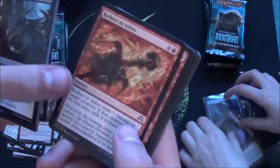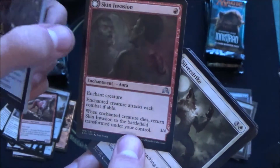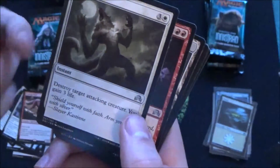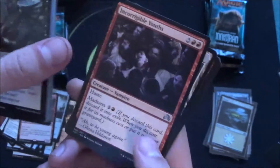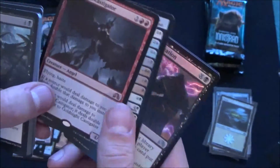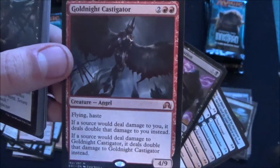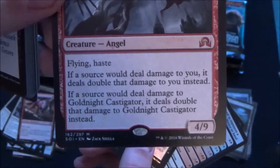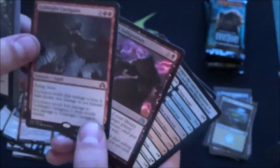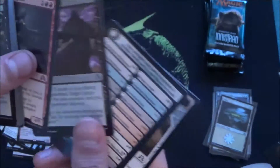Next booster — way more important than my blabbering. Skin Invasion, which is surprisingly awesome — if the creature it enchants dies together with the creature beneath it, it transforms into a 3/4 creature itself. Silver Strike — really good removal. A madness card, Vampire Force. And a foil — that is the one I wanted. I have three now of Goldnight Castigator, the weird 4/9 angel.